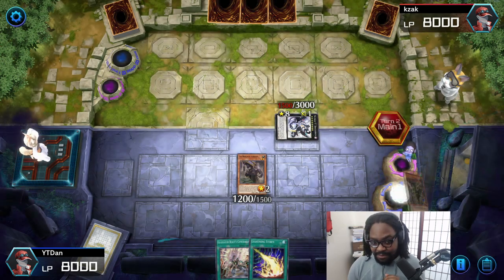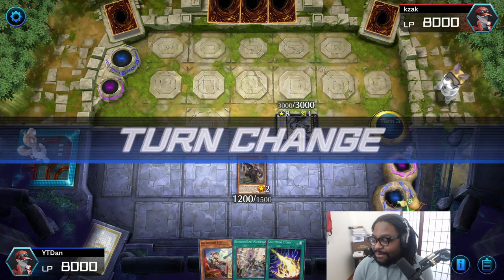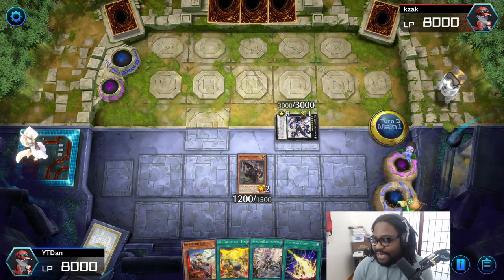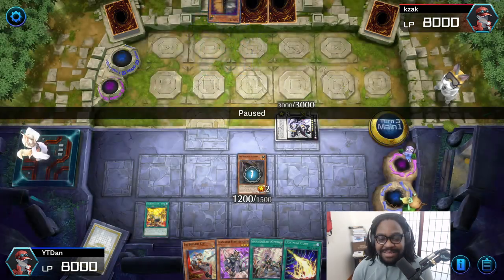Now we're just gonna move on with our Tri Brigade combos. Tri Brigade works really good. He has no back row, so that's really good for me. And I believe when I made this move, he didn't have any response.